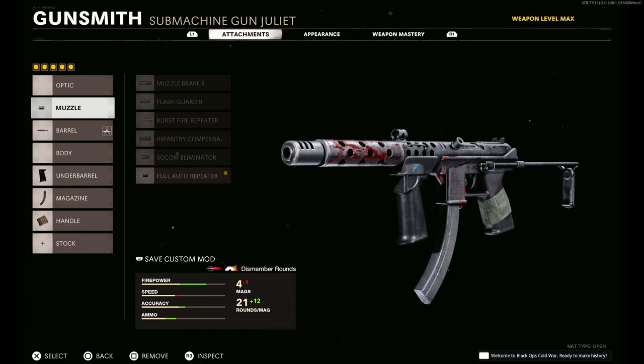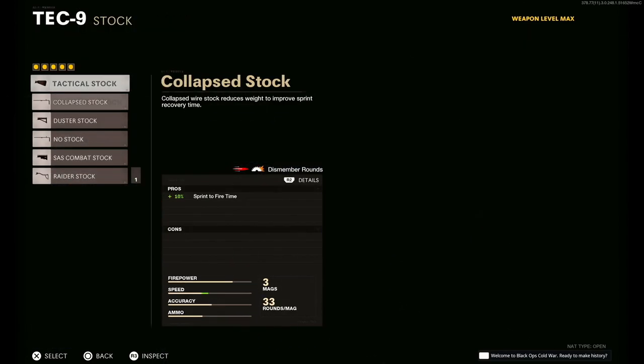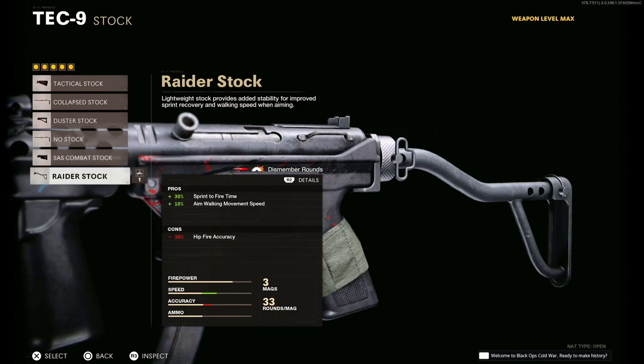So here's the class we're going to be using. We have the full auto repeater — obviously you need this because it's not full auto without it, but you can't be off the radar, which kind of sucks, but it is what it is, not that big of a deal. For the barrel we have the Task Force. Underbarrel, the Field Agent. The magazine, the 33-round fast mag. And I use the Airborne Elastic, but I also experimented with the Raider stock if you want to try that out as well.